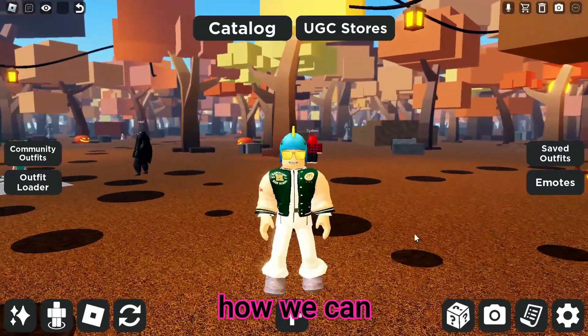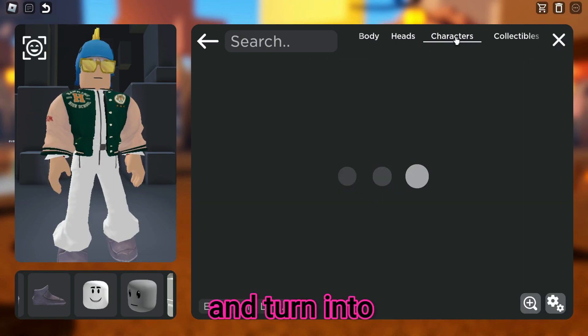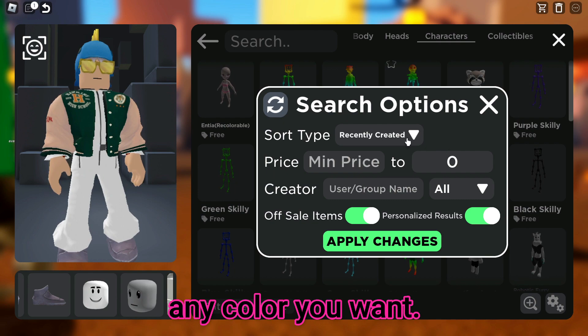Now I will show you how we can get the free raccoon. You can also change the color of this raccoon and turn into a raccoon in any color you want.